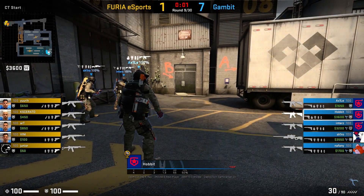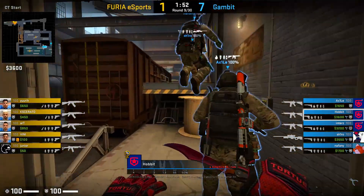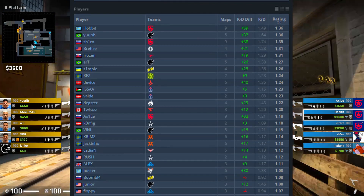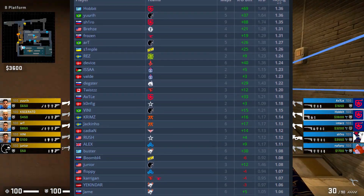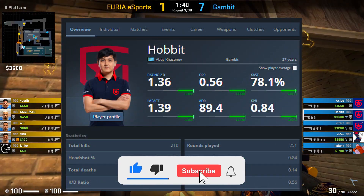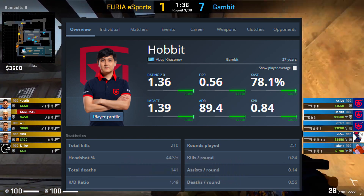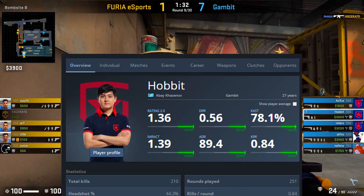Hobbit is one of the reasons why Gambit is so strong at the moment, and on Train especially he is really really strong. In fact he is one of the best, if not the best, Train player in the top 20 teams. If we take a quick look at the stats we see a 1.36 rating, around 90 ADR, really high impact rating, and a KD of 1.5, which is really really good.